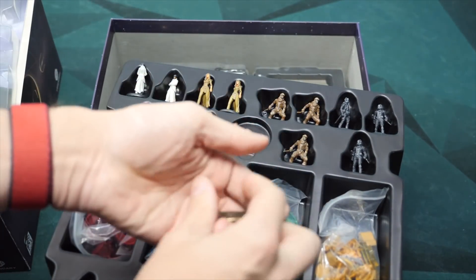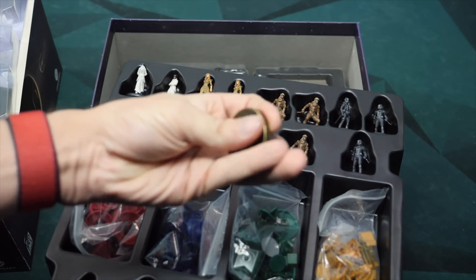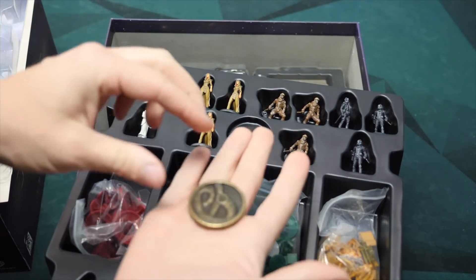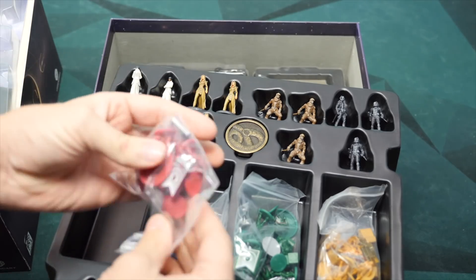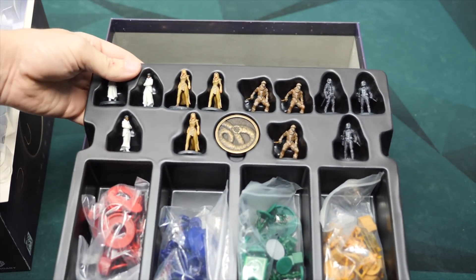The first player token is now this gigantic Sietch metal coin, which is going to feel really hefty — it's got a lot of weight to it that you can pass around for the first player in the game. So you have all those miniatures for the different factions, which adds a lot of theme and flair to the game as you're playing.